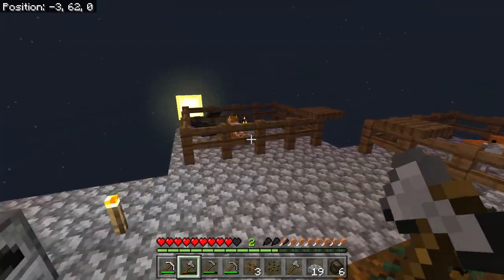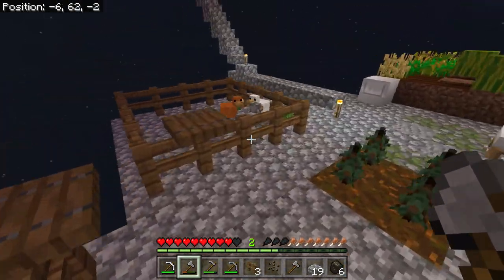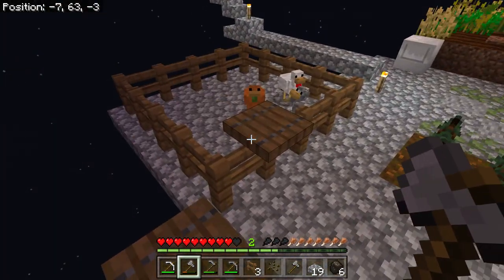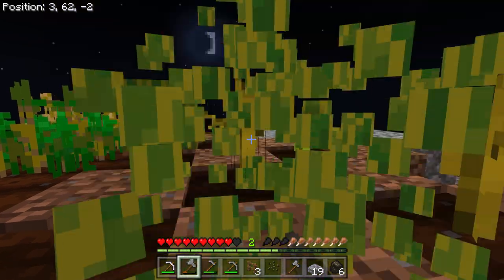We've got some chicken stuff going on around here. The fire chicken makes me a little nervous. We've got the fire chicken and we've got the blackstone chicken. The fire chicken came from a sand chicken egg — sometimes we don't know what we're going to get.